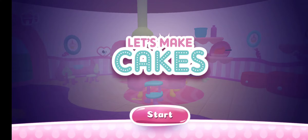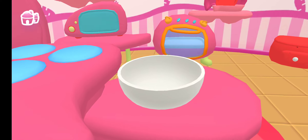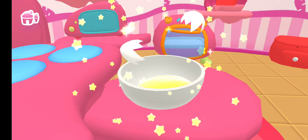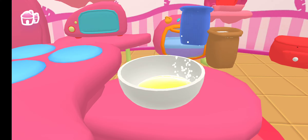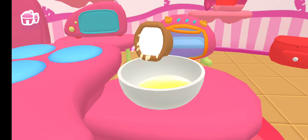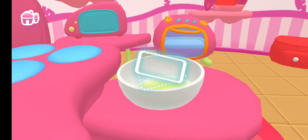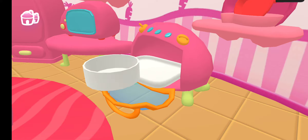Let's make cakes! Drag the ingredients into the bowl to make the mixture. Now shake your mobile to mix the ingredients. Great, the mixture is ready. Now put it in the oven.